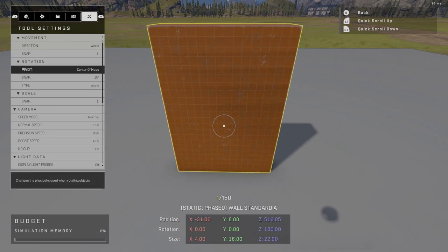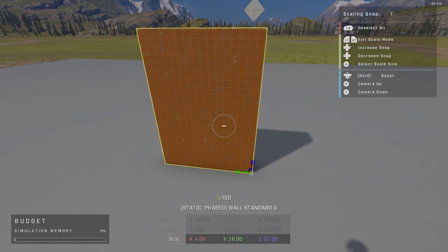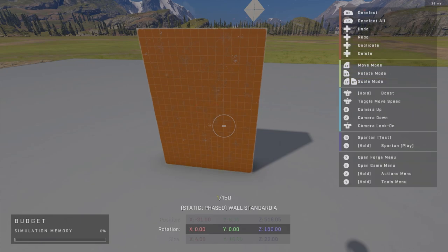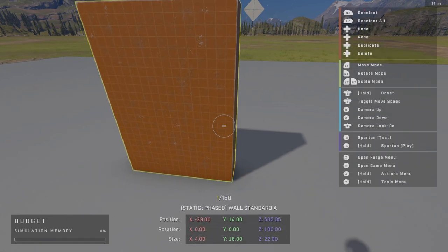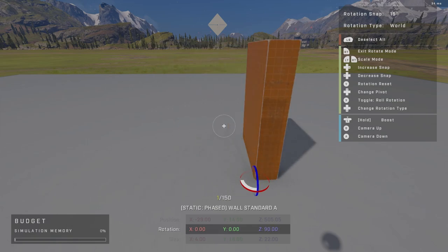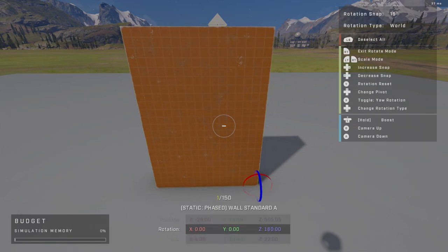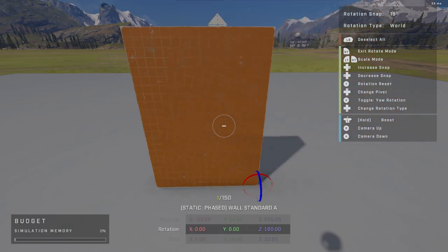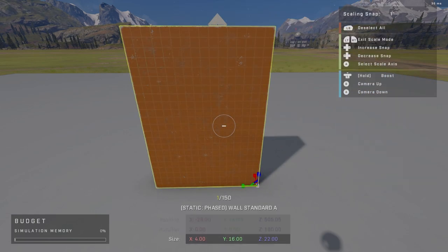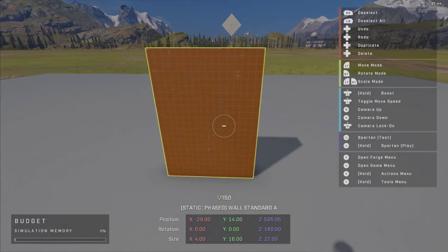You also have a change pivot button that switches from center of mass to origin, changing where you're scaling or rotating from — a bit funky but useful. You can rotate an object like a door, and pressing X swaps your rotation axis. That used to be holding the other trigger back in Halo 5 but was adjusted for the scale feature. Then of course the rotation type on your d-pad is what we've already covered.